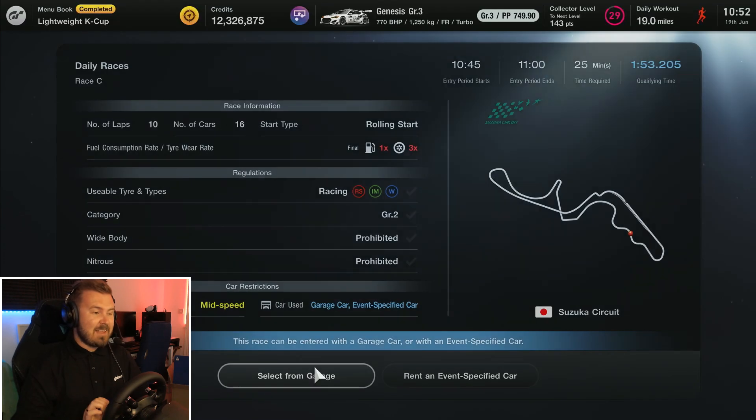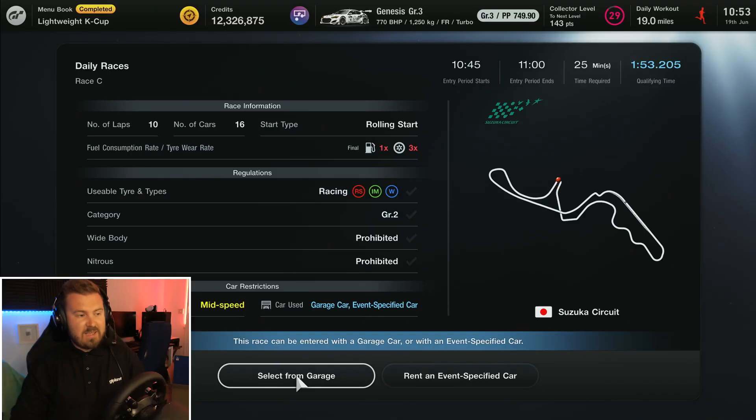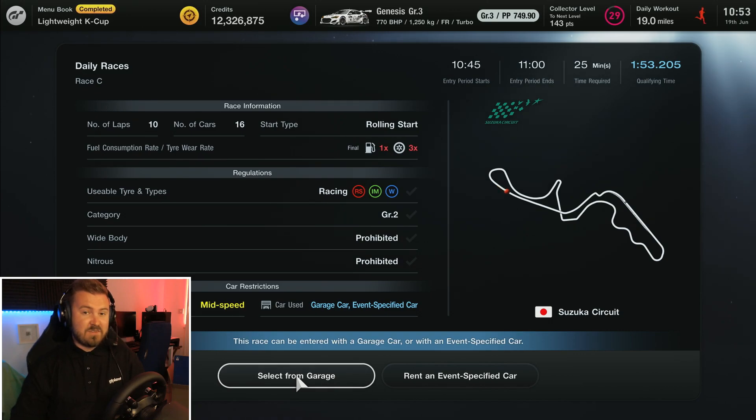Looking at Race C, which is the one we're taking on today — it is ten laps of Suzuka in Group 2 cars. These are mainly the GT500 cars, the DTM car, and some old GT1 cars from yesteryear. We've got three times tyre wear on Racing Soft, so that's certainly going to be a talking point over the race. Ten laps of Suzuka is going to take quite a while — it's a very long circuit. It's going to be a really exciting one.